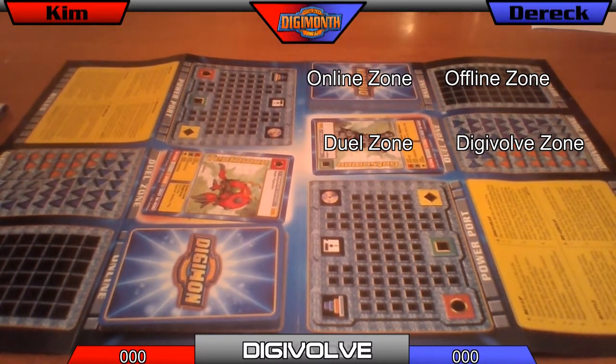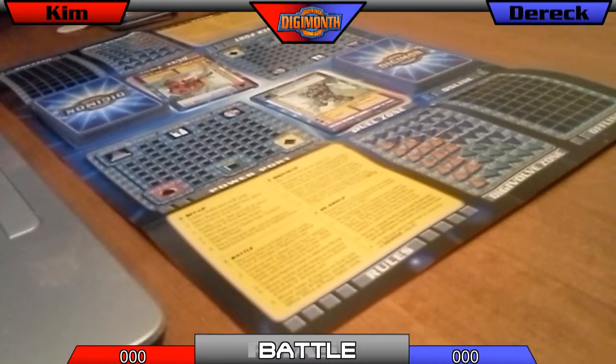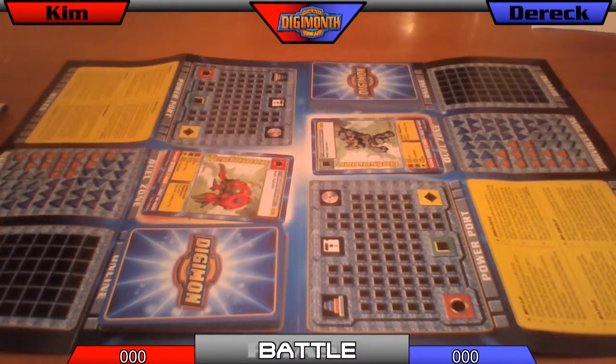Whoever won the coin flip starts players off playing power option cards in the power port. Alright, so let's take a look at where we stand right now. I'll be doing 330 and you'll be doing 250. I'm not going to play a power option, so I guess you can play as many power options as you want.